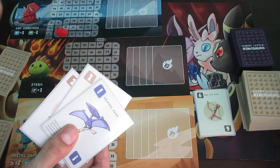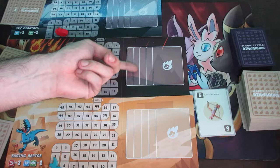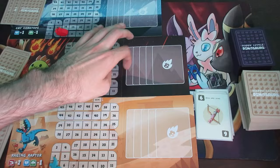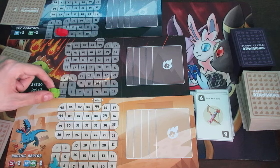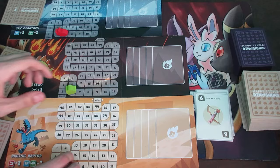Now for the complicated part: ties. If two players are tied with the same highest score after all scoring is calculated, both players actually get those points and advance that many spaces. However, if all players are tied for first with the same score, nobody gets any points and everyone stays put.